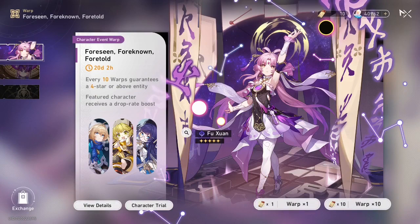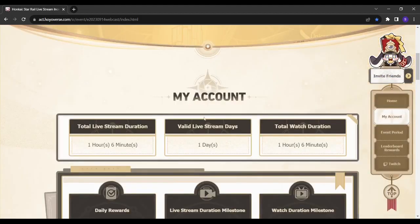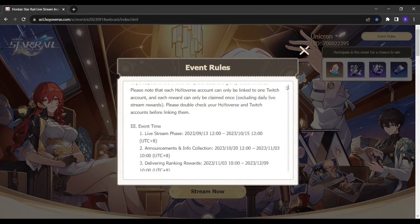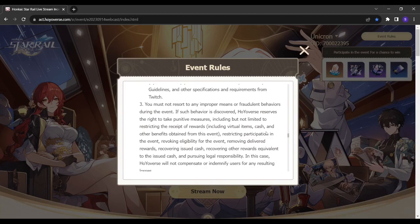Tell me how you summoned FOSCH1 in the comments — that's all, if you did. There is currently a live streaming event where you basically have to link your game account to your Twitch account and stream in the Honkai Star Rail category on Twitch for at least one hour.